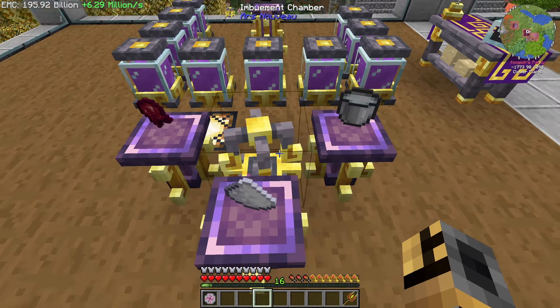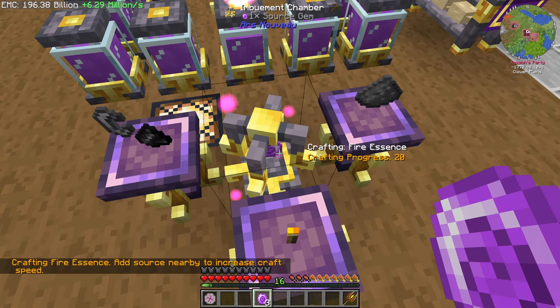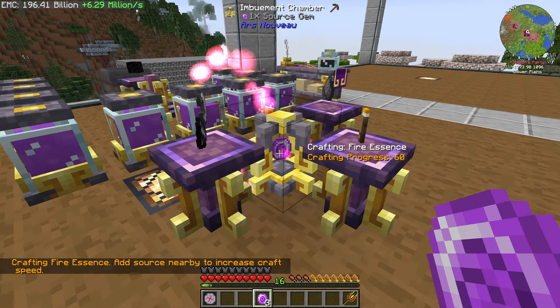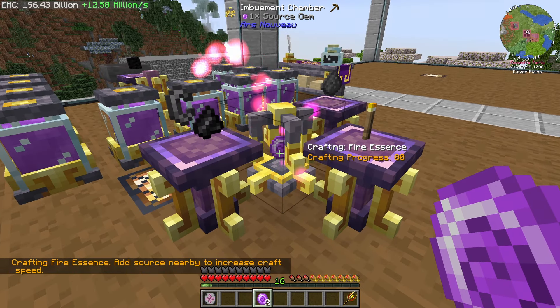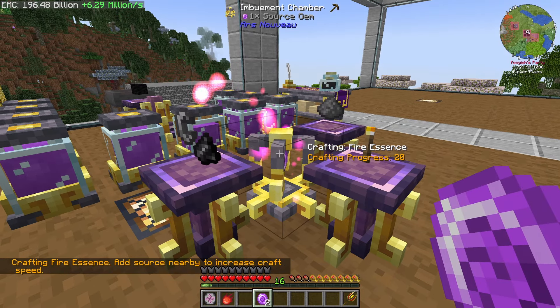I feel like the source gem's EMC value went down. Alright, I have everything we need here - flint and steel, that, that, and then the source gem in the middle. Crafting in progress. Cool. So this is extremely boring to watch and I'm gonna have to do this another three times, so I will spare you the boredom.